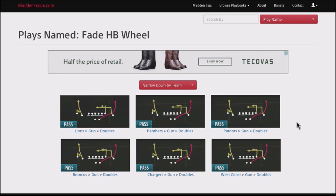What's cool about this particular play is that it has so much versatility in how you run it — it's definitely a good play to have in your playbook. I discovered this in the Panthers playbook, but it's also in the Patriots playbook. I know everybody runs Patriots because they don't do anything original, but if you run the Patriots you can jump into this play too. It's also in the Chargers, West Coast, Broncos, and Lions — so six different playbooks have it. It's called the Fade Halfback Wheel, and it's in the Doubles formation.